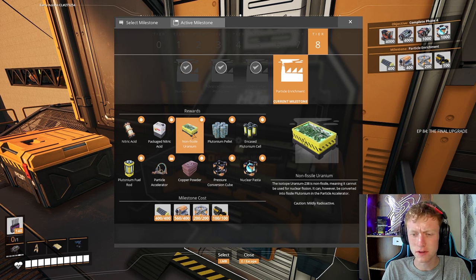The isotope uranium-238 is non-fissile — cannot be used for nuclear fission. It can however be converted into plutonium in a particle accelerator.